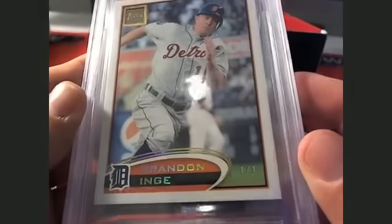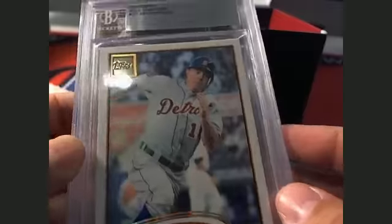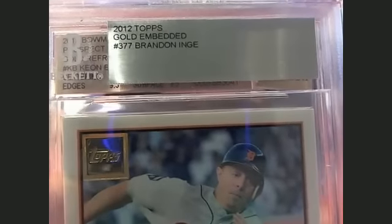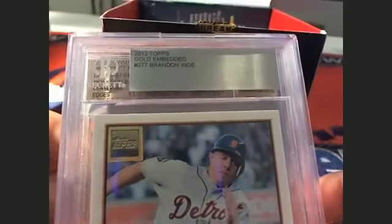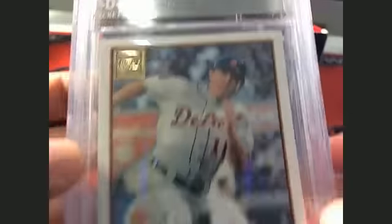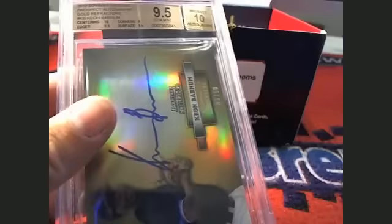Looks like there's going to be two in here for Chet. First up, you got a Brandon Inge one of one. Check that out, man — gold embedded. 2012 Topps, gold embedded, one of one going out to Chet. Look at that thing, man — that is awesome, dude. Chet, killing it, man.